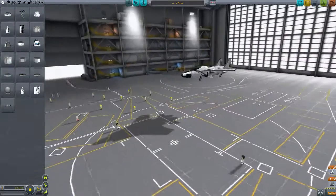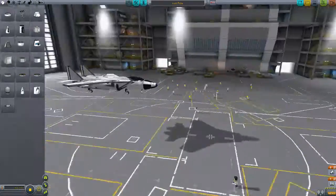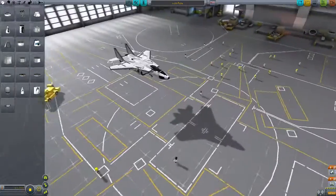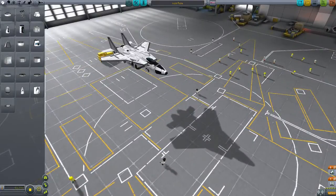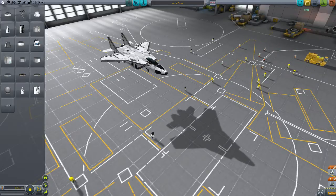We have the F-15E, which also looks pretty sweet. I chose this one because it has fixed wings. You also have the Tomcat with the moving wings, but I can't make that in stock — at least not yet.